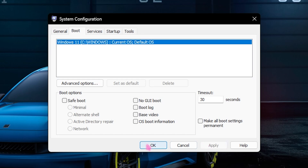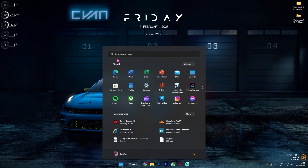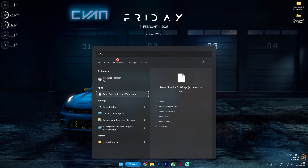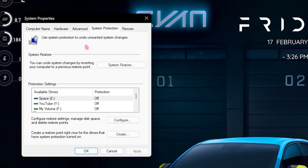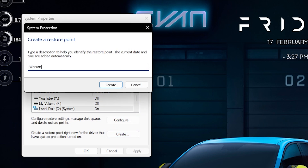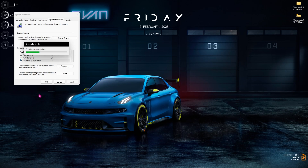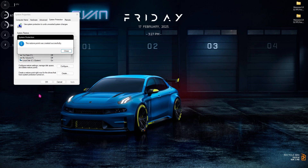The next step is creating a restore point — I always recommend this. Search for Restore Point and select Create a Restore Point. Under System Protection, locate Local Disk C, click Configure, and make sure Turn On System Protection is enabled. Then click Create, name it Warzone, and click Create. In case anything goes wrong during the next procedures, you'll have a restore point and won't lose any data. All steps in this video are safe, but issues can vary between systems.